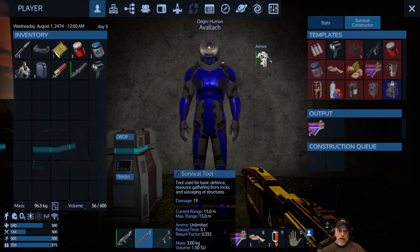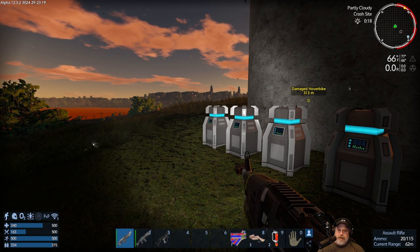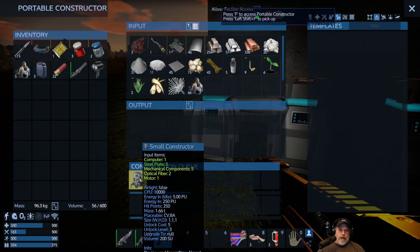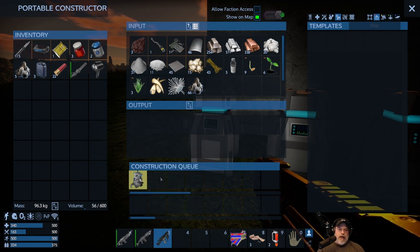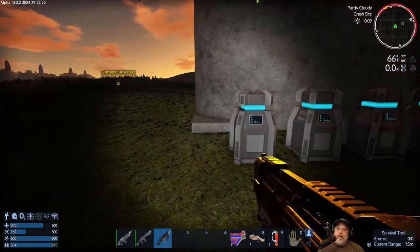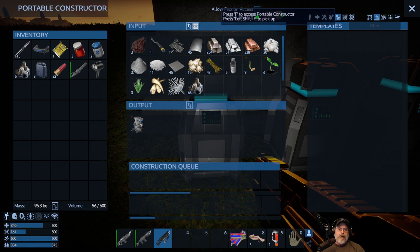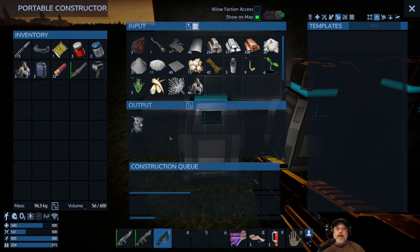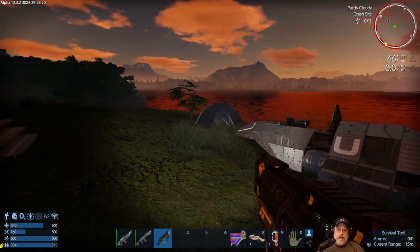I don't want to talk too much about the Heidelberg because it's directly tied to the storyline — I'll leave that for you to discover. Now let me put our weapons back in place and make sure they're loaded. Here's a little glitch in Empyrion: when I first open the constructor it appeared done but then I opened it again and there was actually more time on it. That's been a bug for several alphas — it's not game-breaking, just irritating.